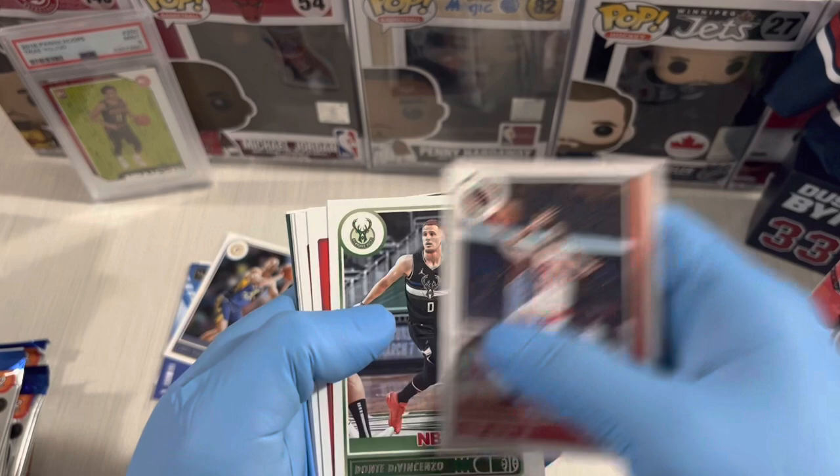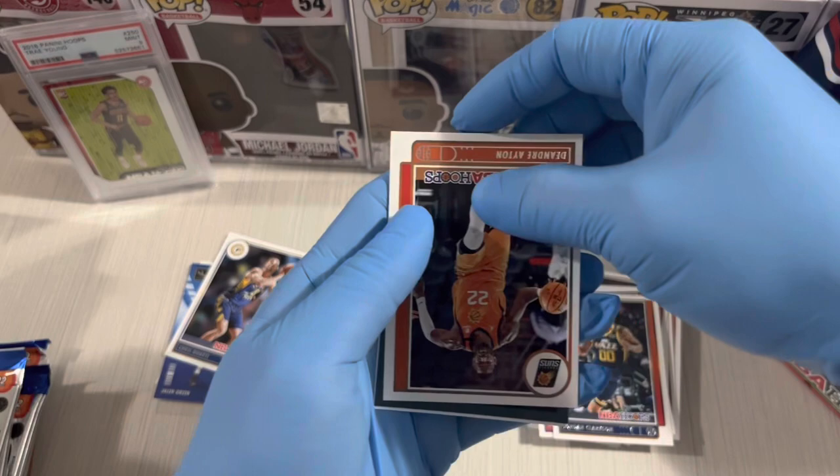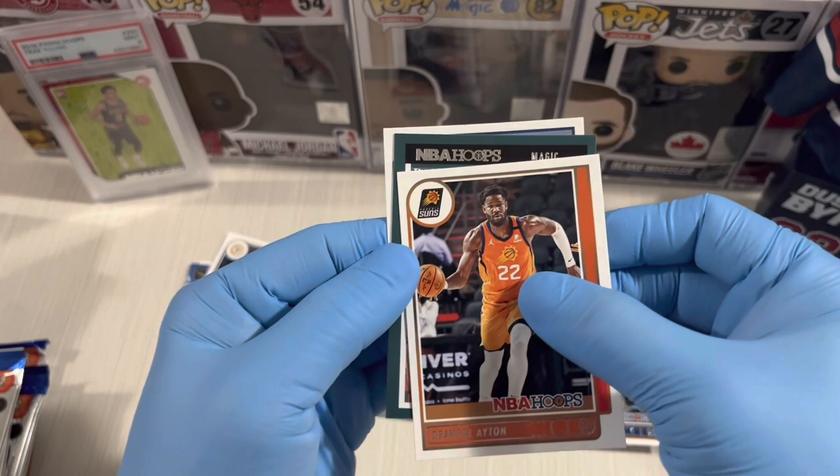Next pack — Gary Trent Jr., Eddie Vicentia, Marcus Morris Jr., Bradley Beal the real deal, Jordan Clarkson. And — our first Slam insert!